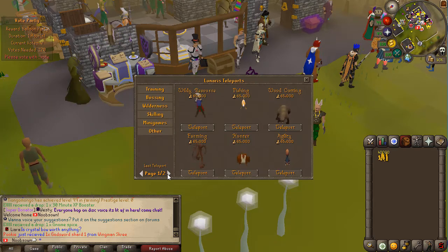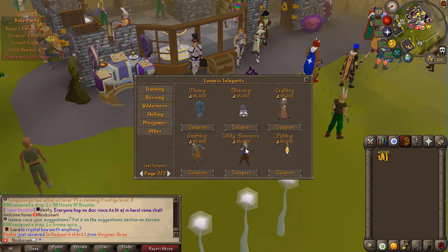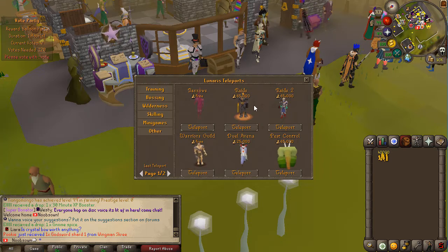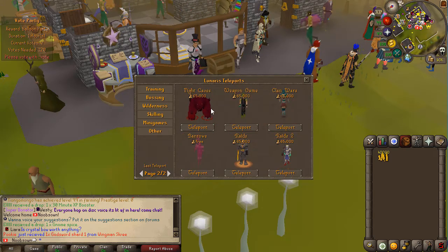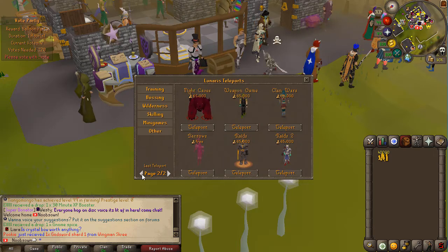You also have all the skilling zones you can teleport to — I really like that they use skilling icons and animations for some of these, which looks super nice. Then you have the minigame teleports: Barrows, Raids 1, Raids 2, Warriors Guild, Dual Arena, Pest Control, and on the second page Fight Caves, Weapon Games, and Clan Wars.